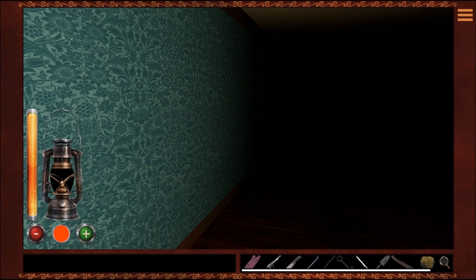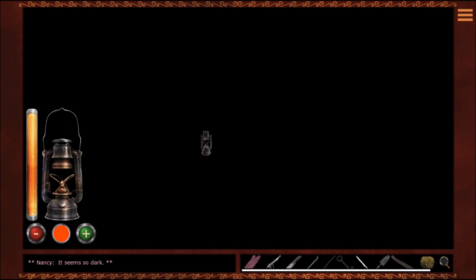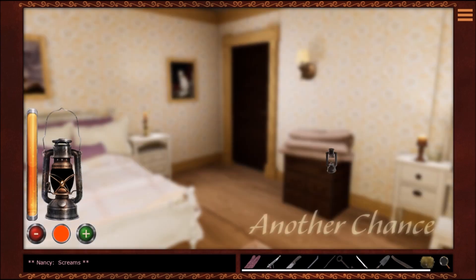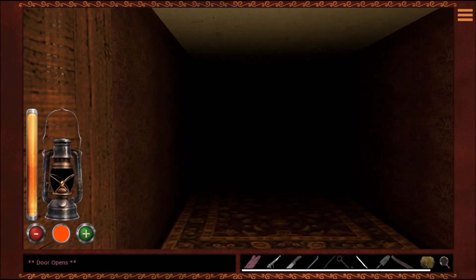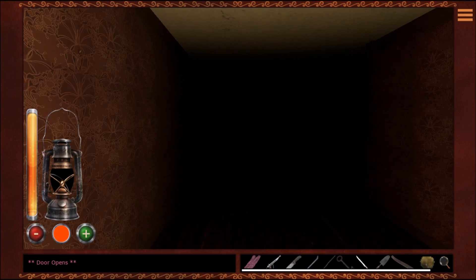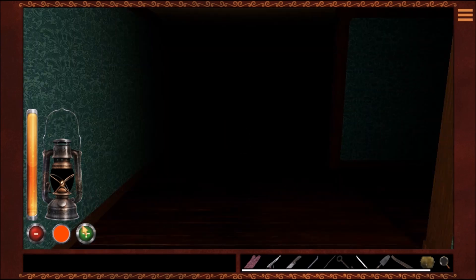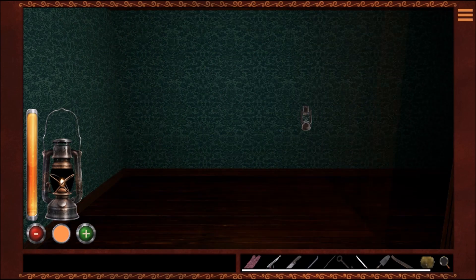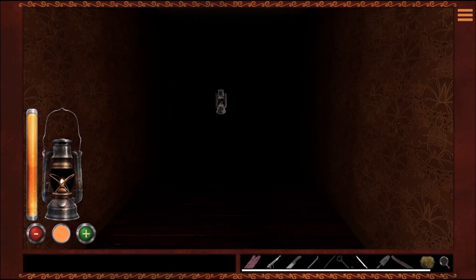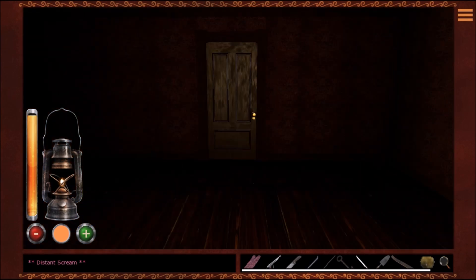I believe the fastest way to get through is gameplay mode number three. We got caught in the dark again — there's some sort of dark trap there. Let me try to go here in gameplay mode three. Now I'm switching to number one so I can press my lantern button and keep it well lit — that kind of worked. Now switching back to gameplay mode three.